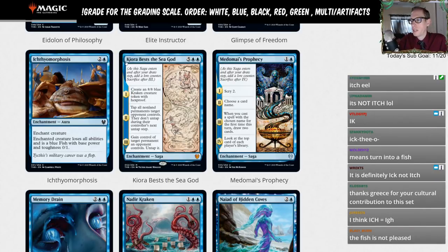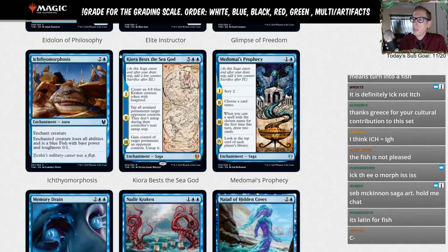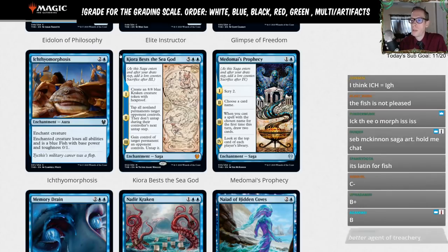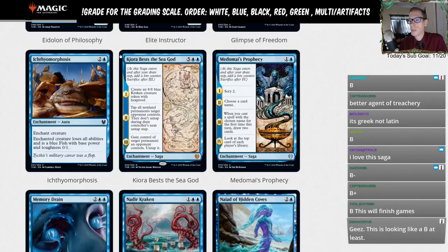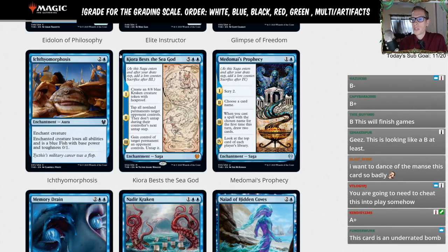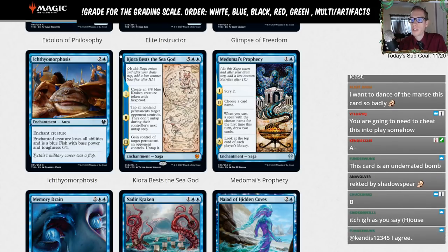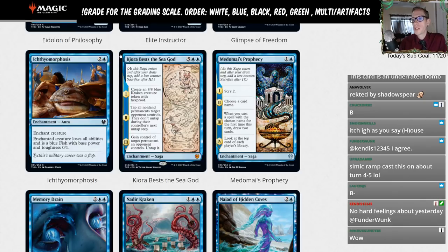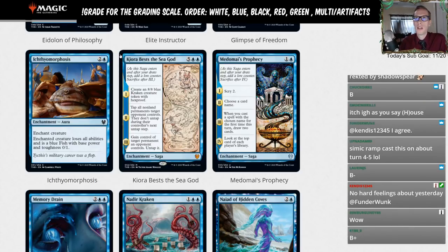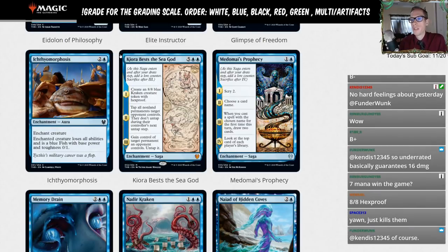Kiora Bests the Sea God — five blue blue, mythic saga. Chapter one: create an 8/8 blue kraken token with hexproof. Chapter two: tap all non-land permanents target opponent controls and they don't untap during their controller's next untap step. Chapter three: gain control of target permanent an opponent controls and untap it. This card looks really good — a strong finishing card. Agent of Treachery is a better steal card, but Kiora Bests the Sea God just straight-up kills the opponent.